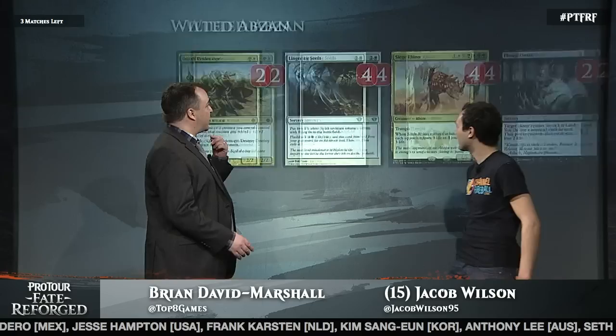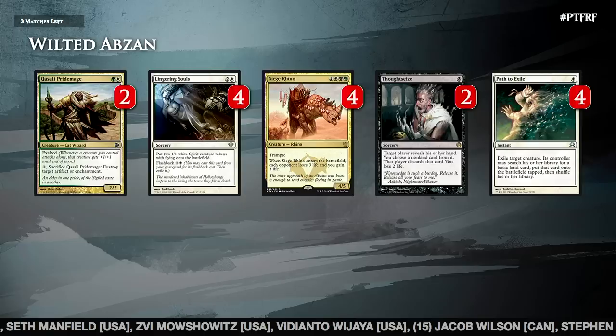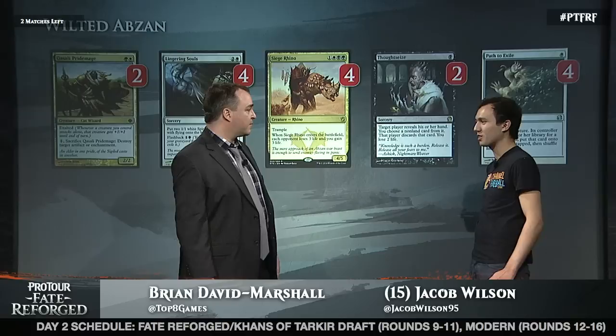Let's take a look at the next set of cards. Collected Company, Lingering Souls, Siege Rhino, Thoughtseize, Path to Exile — two Thoughtseize, that seems a little surprising. This is not as Abzan-y as other Abzan decks look in this tournament? Yeah, I would describe this deck mostly as a green-white aggro deck. I felt pretty comfortable in most of my creature matchups and want to hedge a little bit against combo, just playing a couple of Thoughtseize in the main deck.